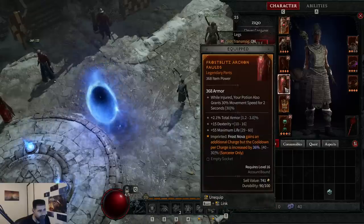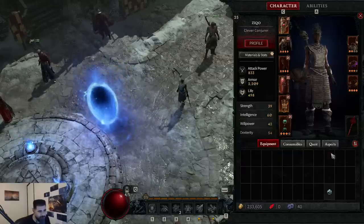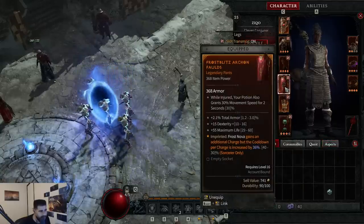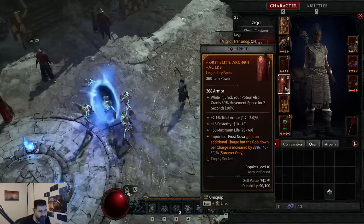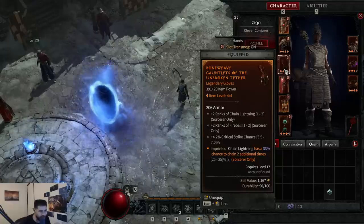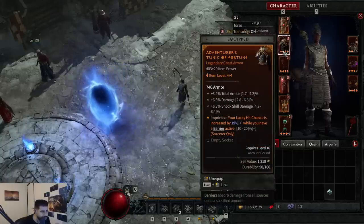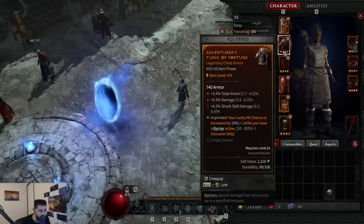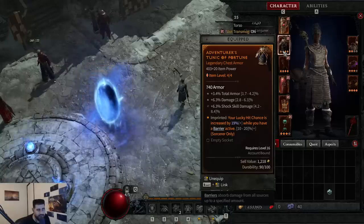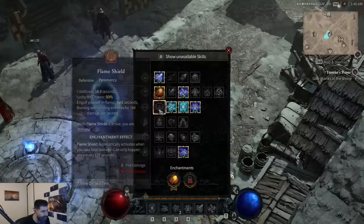On your leg legendary there's only one option here — it's an offensive legendary because pants are a defensive piece. You get 2 extra Nova charges, which basically gives you just a shorter cooldown on your Nova. On your gloves, you want the Chain Lightning has a chance to bounce additional 2 times legendary. Best stats on gloves are 2 Fireball, crit, and 2 Chain Lightning — these are literally best in slot. For your chest it's another defensive piece like the pants. The best offensive option here — lucky hit chance is increased by 19%, which is basically a special effect on some skills, and also just a chance to execute non-elite mobs when you do damage to them, which procs the Fireball passive.